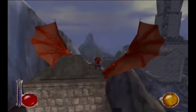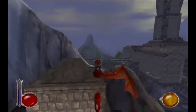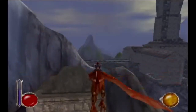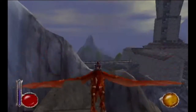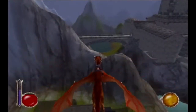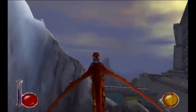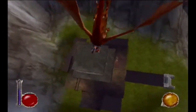We can go almost as high as we want here. However, you need to show some caution, because if you carelessly keep forcing him up, this is what's going to happen. He can't fly up, he can't descend down — he is now stuck here forever. He is trapped within the top of Jade's tower. If we loaded Jade's tower, Arak will be trapped near the top of the tower. It's almost like a personal cage for him.